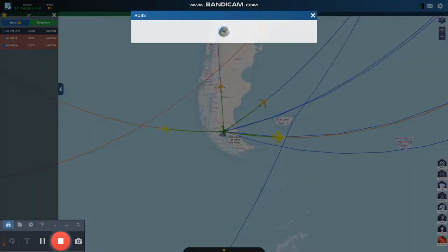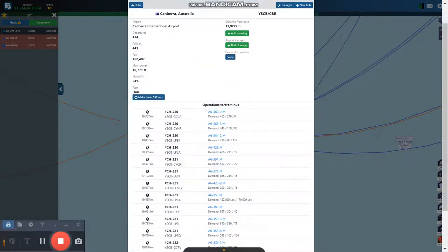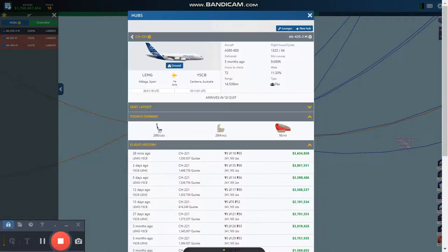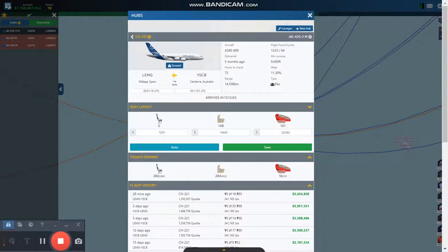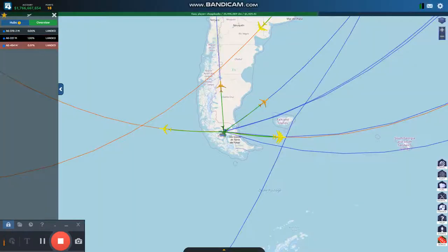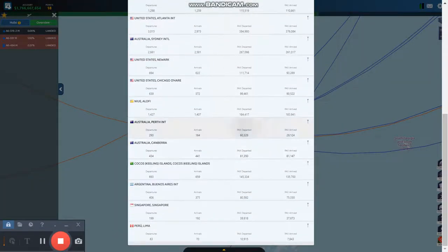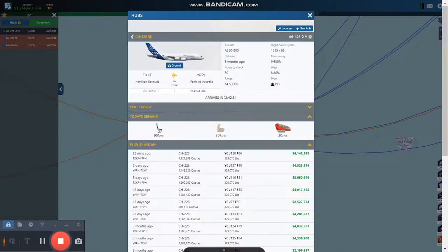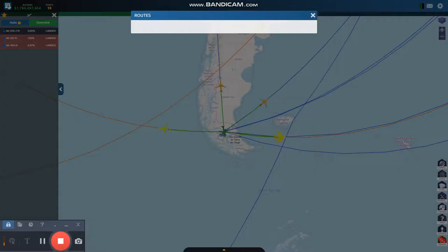I want to buy a new hub, but I don't have enough points. Canberra — I could give Canberra a shot. Perth doesn't have a lot of flights. I'm going to look at the ticket price — 81. I'm going to move this plane to Perth.